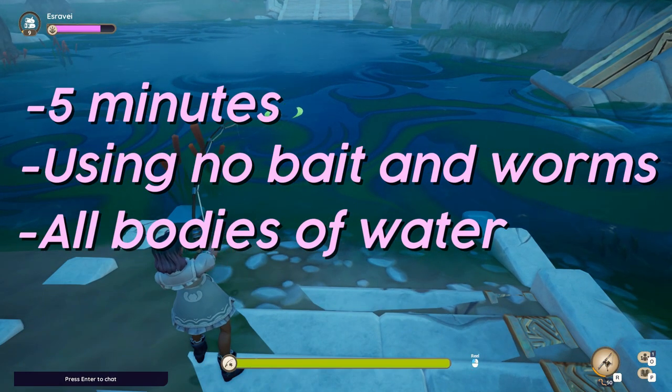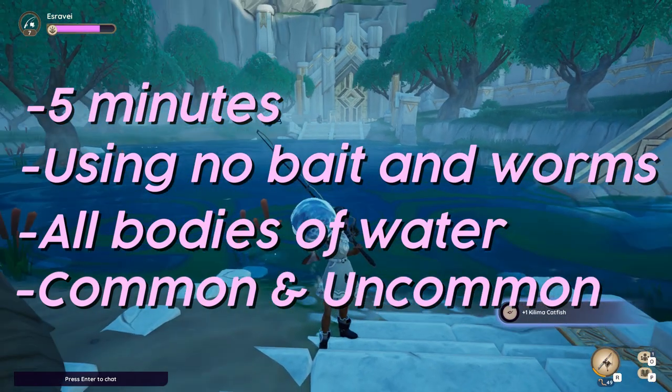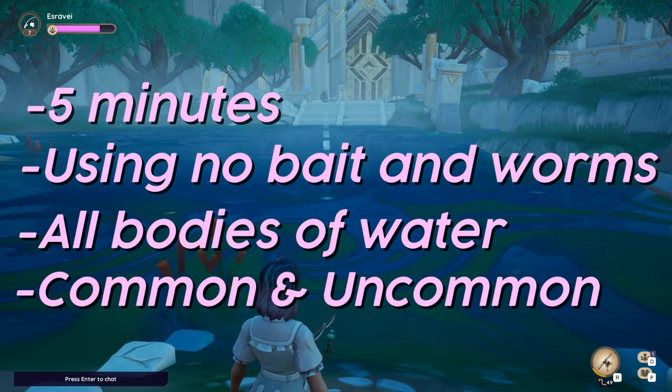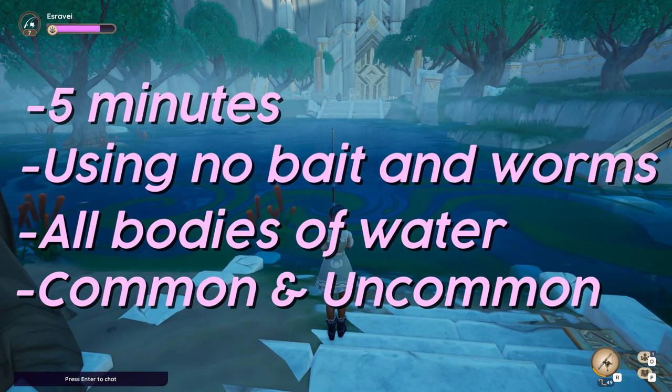Glowworms are a lot harder to make, so I'll be prioritizing common and uncommon fish from ponds and not focusing on the rare to epic fish, as they are extremely rare to even hook. The reason for choosing ponds is because the gold value for the common and uncommon fish at ponds are higher than for the other bodies of water.